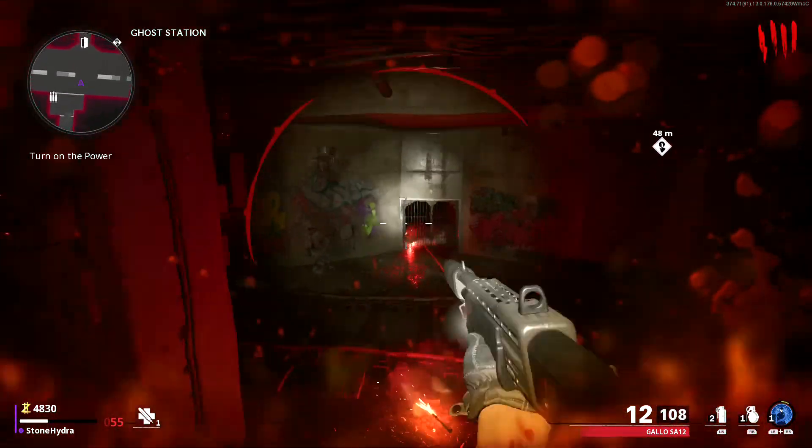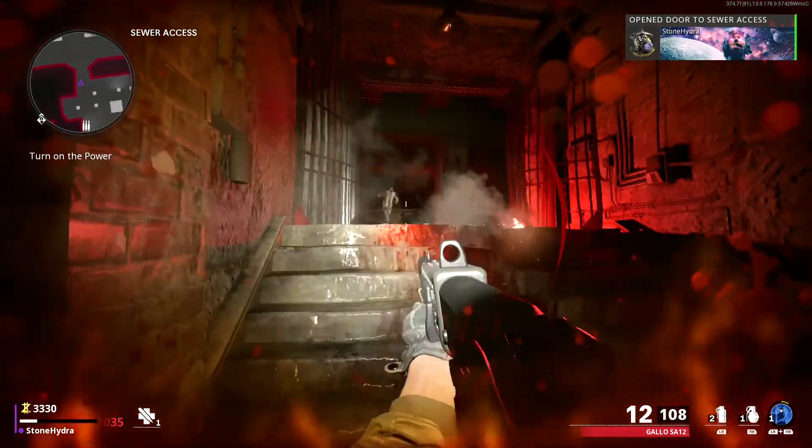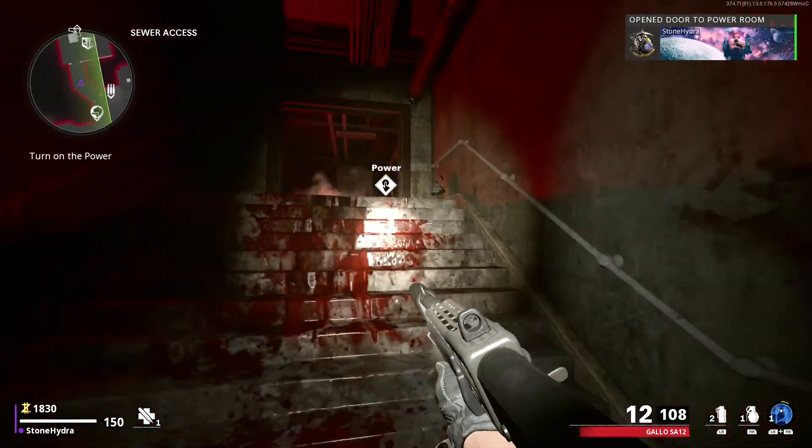Once the train has passed, make your way to this gate and open it. Then open this gate next to the ammo crate and you'll reach the power switch.